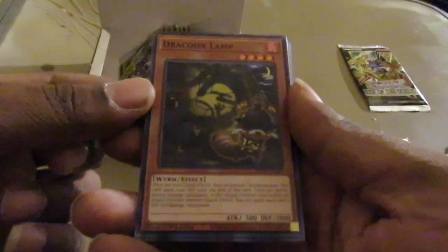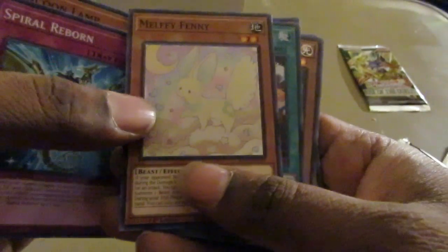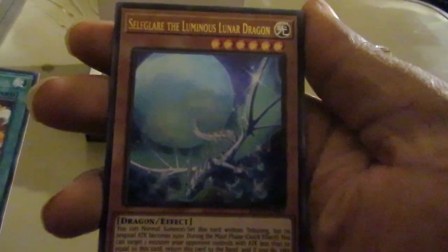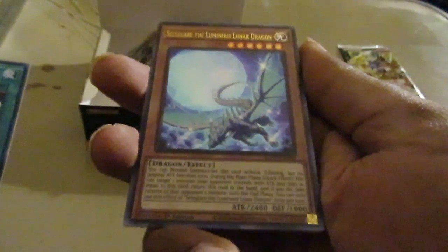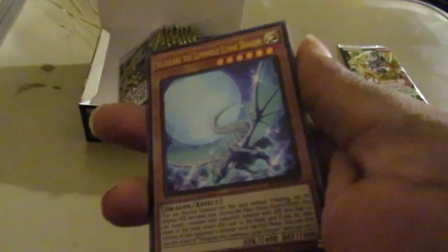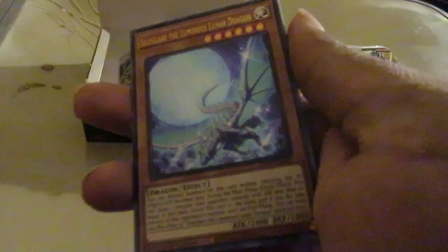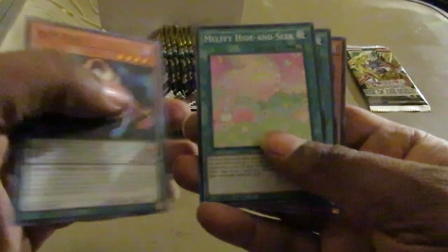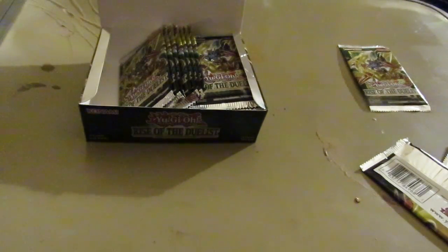Dracoon Lamp — would this be considered one of the raccoon monsters? Thorn, another Melfi Fenny, very nice. Frightful Repair, and here's our first Ultra: Cell Glare of the Luminous Lunar Dragon. That artwork looks amazing — it really does look amazing. It's our first Ultra. Not bad at all. Edge M Scythe to deal with S-Zero in the Numeron deck.